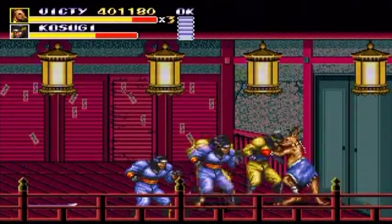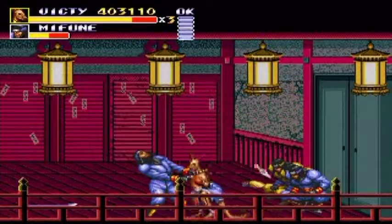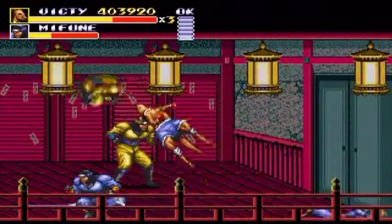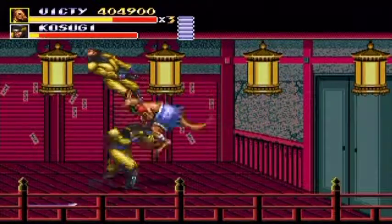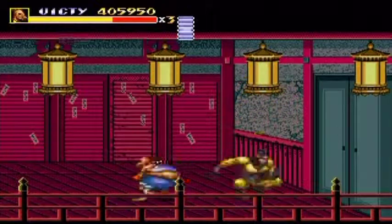This is a pretty weapon-heavy section, this first bit here, which makes it more of a shame that Rue can't pick up any items. But he's got enough moves in his arsenal, especially that killer tail of his.